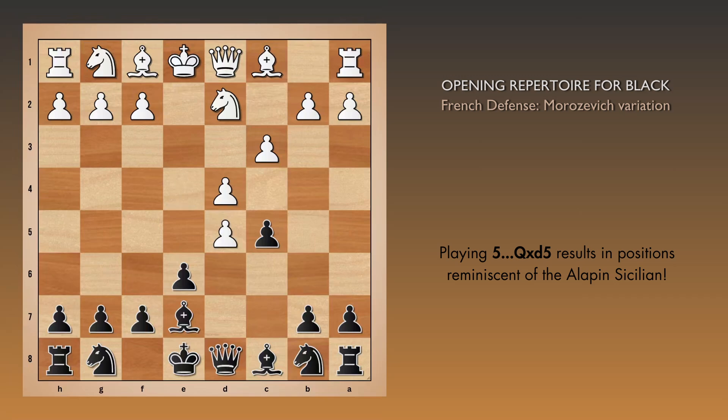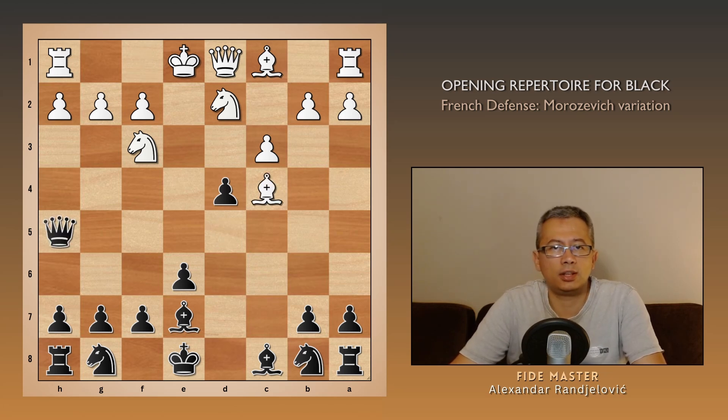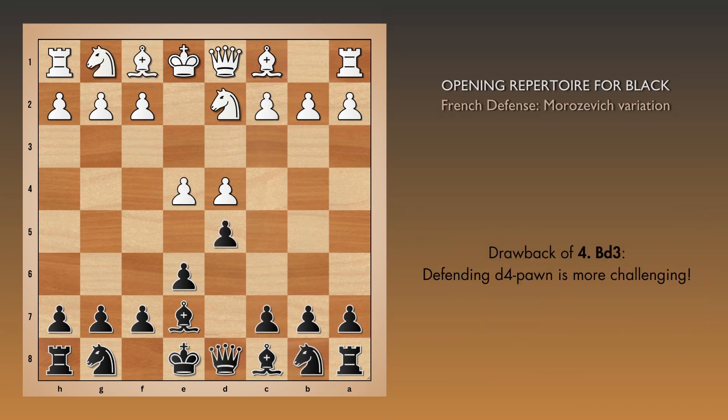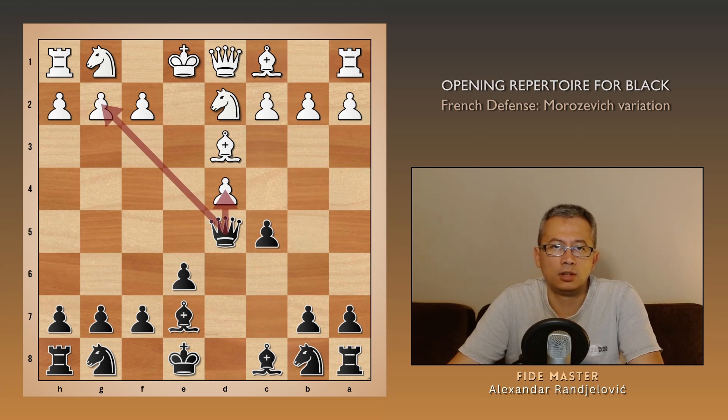Finally, if white takes on d5, it's fine to recapture with the pawn, but a more aggressive approach takes advantage of the fact that white cannot easily harass the queen while she applies pressure on d4 and g2. For example, after knight gf3, cxd4, bishop c4, and queen h5, there is another pleasant IQP middle game after cxd and knight c6, where white's knight is awkwardly sitting on d2. The move bishop d3 is met by the same c5. Now exd, queen takes d5 is exerting the same pressure as before, only now the bishop on d3 is a bit misplaced, as it wants to move to c4, kicking the queen away, and the d4 pawn is falling.